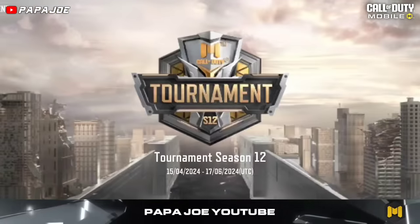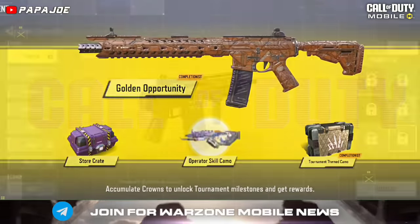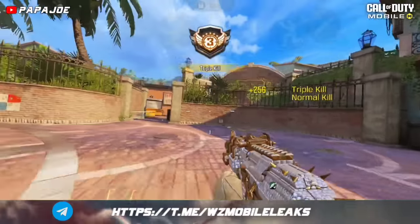Last but not least, we can expect the new Tournament combo called Golden Opportunity for the new Season, which I personally don't like at all — I would actually like to see the Red Sprite combo return to the game.